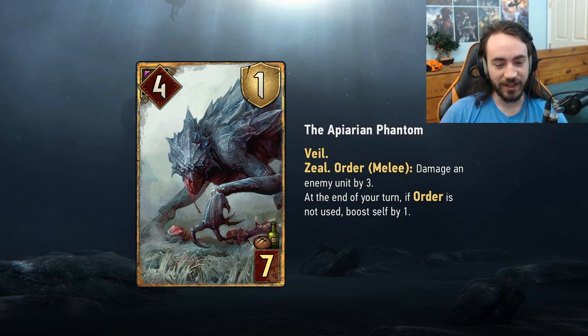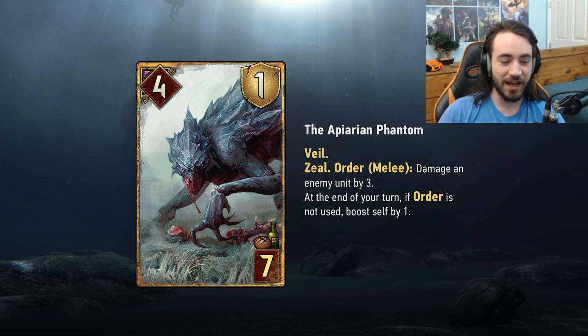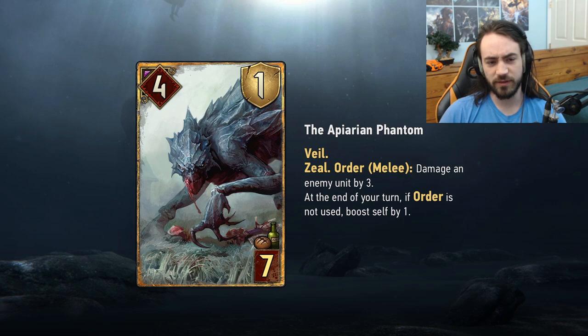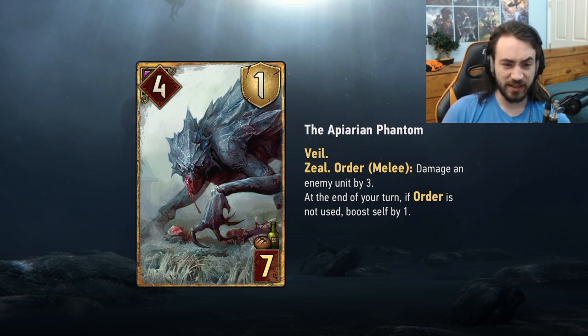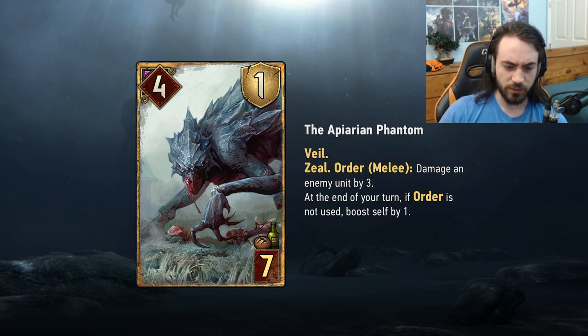The first card we have is the Phantom — new monster, seven provision engine card, four strength, one armor, Veil, Zeal. Order: melee damage an enemy unit by three. At the end of your turn, if Order is not used, boost self by one. We're seeing a lot of these cards — every faction is getting one. I think it's not terrible, not amazing. It's a little different from the others in that it boosts itself versus most others interacting with the board. The only reason you wouldn't want to play it is if you play no other engines, in which case it just dies to removal. But I think all the seven-provision engines that are risk-reward engines will see some play.